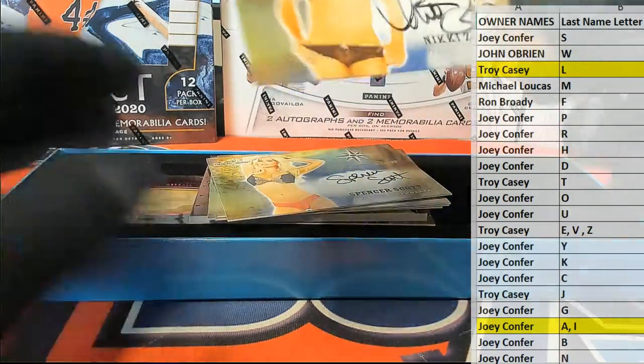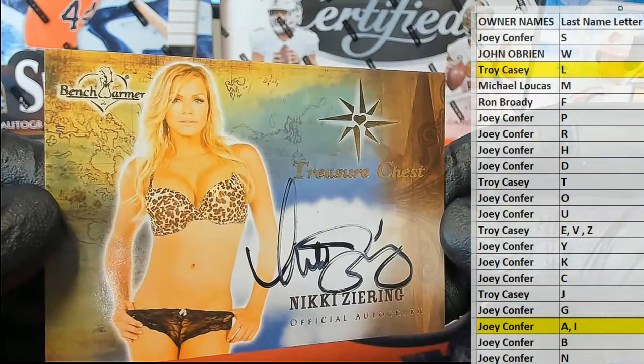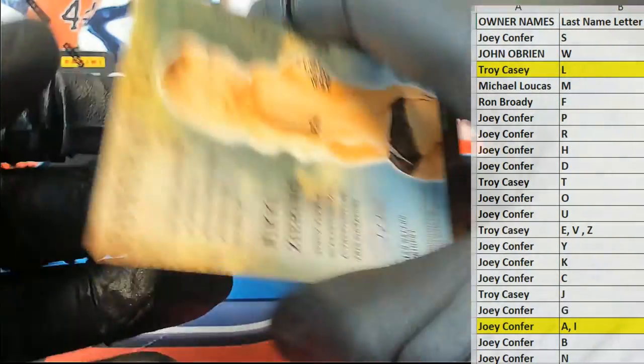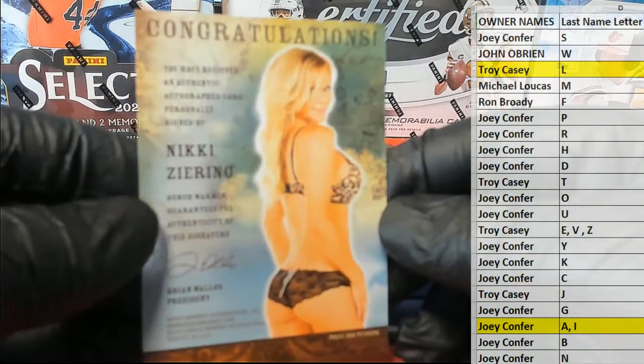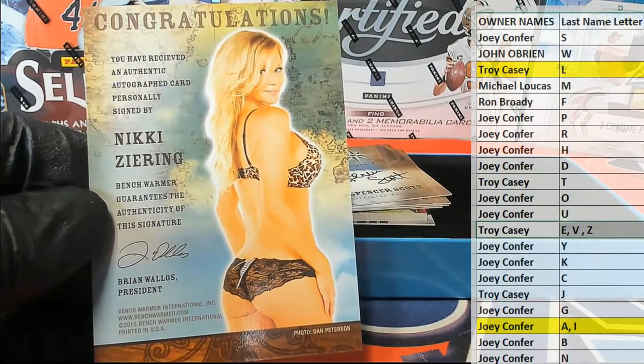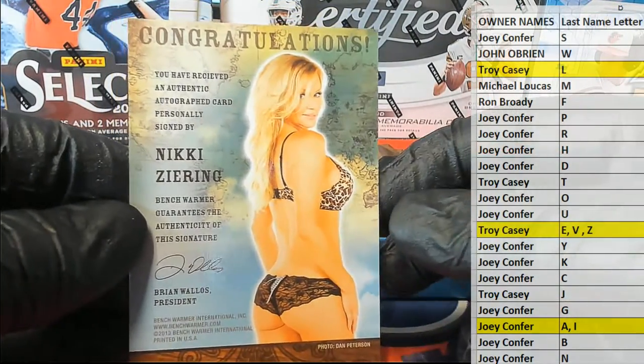Here's our next one. He's married to the old 90210 boy — Nicky's Earring. Alright, very good, letter Z — there you go, Troy. Very good, Nicky's Earring.